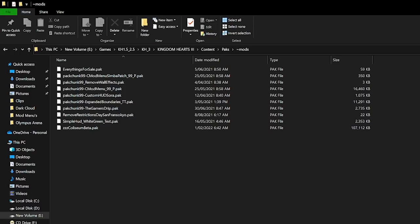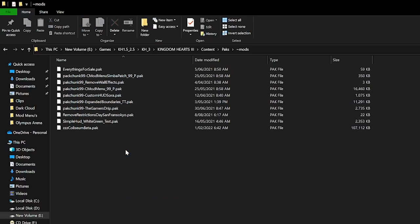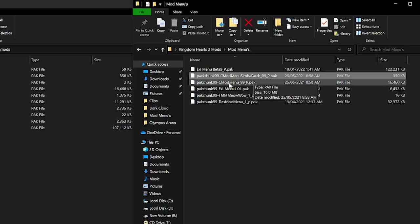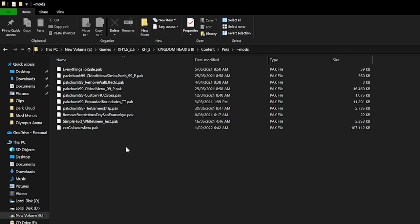Be aware that you can have multiple different mods running at the same time. There is nothing you have to do within Kingdom Hearts 3 to activate mods — once they are dragged and dropped into this folder they are activated. However, you should not have multiple mods that replace the same thing — for example, two mods that both replace the Kingdom Key will cause bugs. As long as mods change separate things, you can have as many as you want. For the C mod menu, you will have two files to drag and drop: the C mod menu 99 pack and the Simba patch. Drag and drop them into the mod folder and that's it — the C mod menu is now active. To remove a mod, simply delete the file from the mod folder.